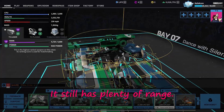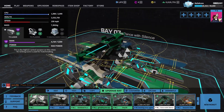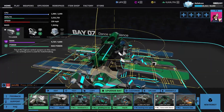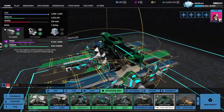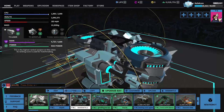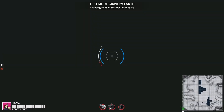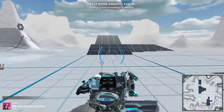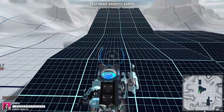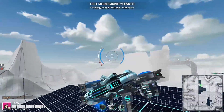A 14% projectile speed increase on Plasma was extremely noticeable and it's so much easier to hit stuff. So once you go into the realm of 1,000%, you don't even need to lead shots anymore — it's effectively just a laser. Range? Fine. Stacking changes? Fine. Projectile speed and trigger radius? Not fine.